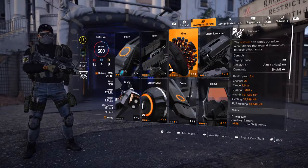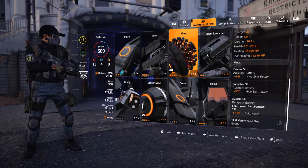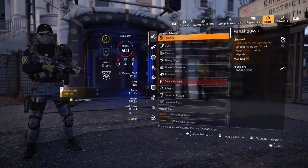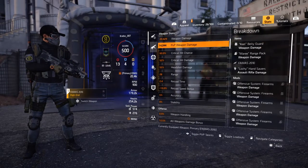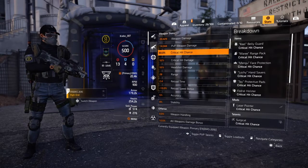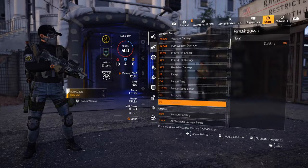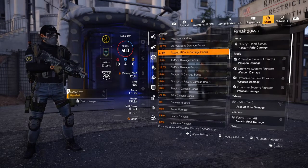I'm using a Restorer Hive here without any fancy mods because my skill power is next to nothing. On the stats page it shows 44% weapon damage with Berserk active, 60% crit chance, 52% crit damage, 12.8% all-weapon damage, and 57% assault rifle damage.